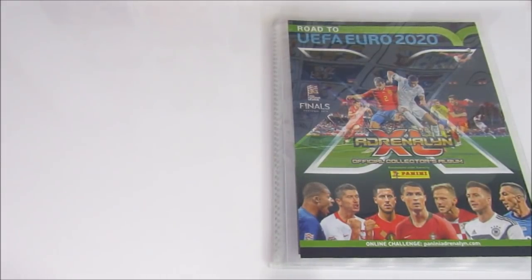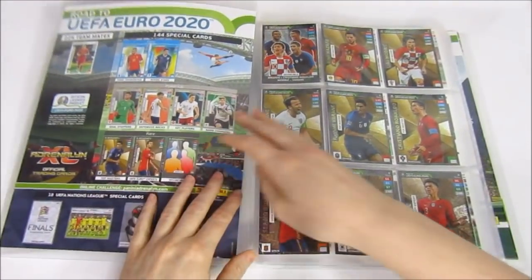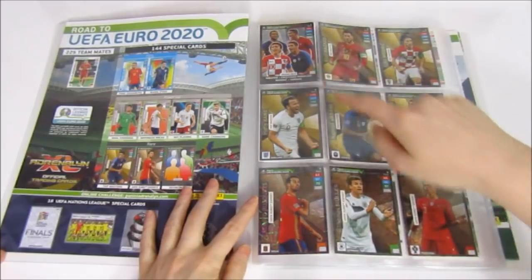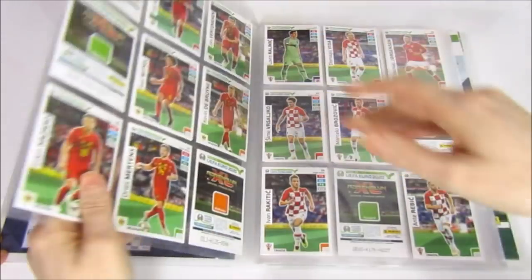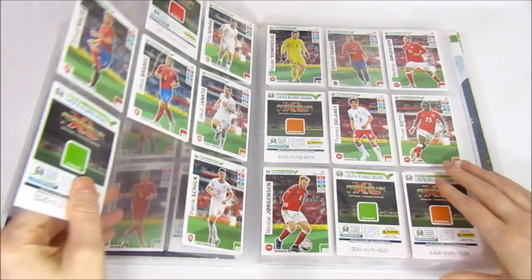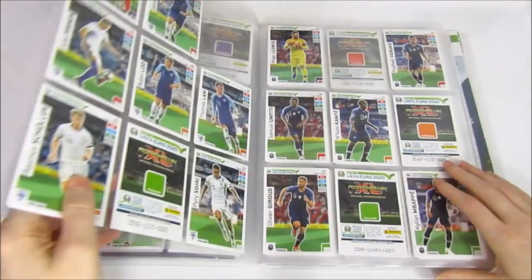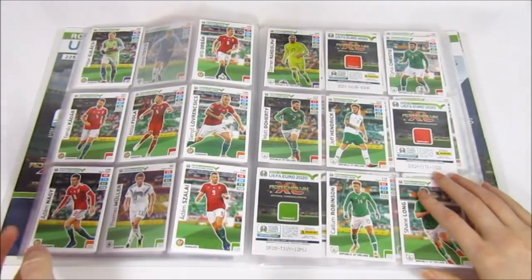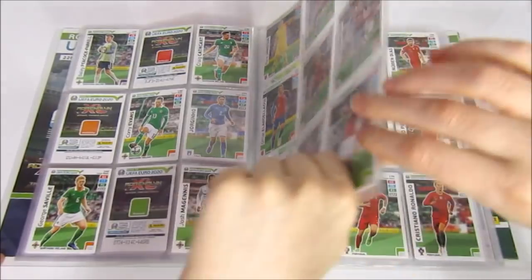Next up is the Adrenaline XL Road to Euro 2020, collected throughout the summer. We opened quite a few products but not too much, so there are plenty of gaps. We did manage to get all the Top Masters, Expert cards, and the Invincible though — a cool page at the front. The base has lots of gaps. It's interesting collecting this because several teams in here didn't actually qualify for the Euros. Once the Euro collection releases, it will be a nice comparison.